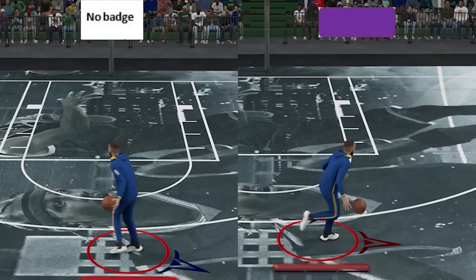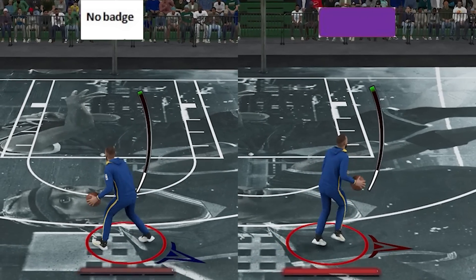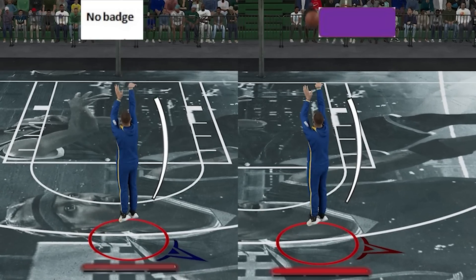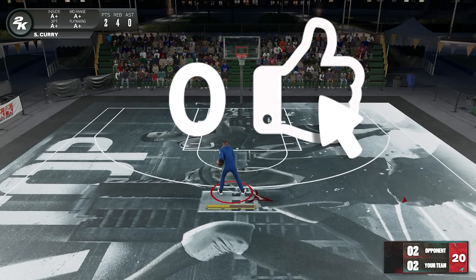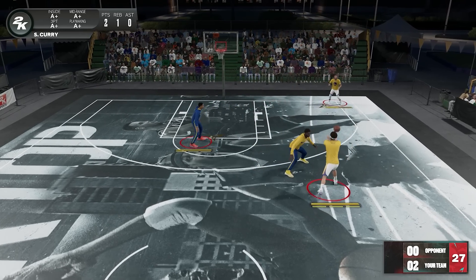We all know draining your stamina can make your shots slower, but this badge won't make it faster — it doesn't touch shot speed. Here that's Hall of Fame Amped, this one doesn't have it, and their shot speed is just the same. Also, it doesn't matter what upgrade level you have; the drain requirements remain the same. In terms of stacking with other badges, it works with lots of shooting badges like Catch and Shoot, Agent 3, Corner Specialist, Volume Shooter, and lots of others.